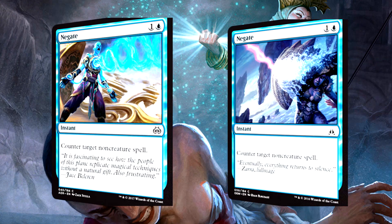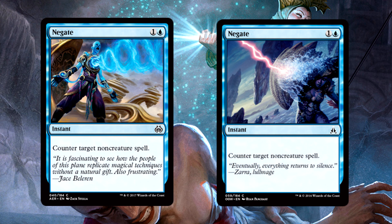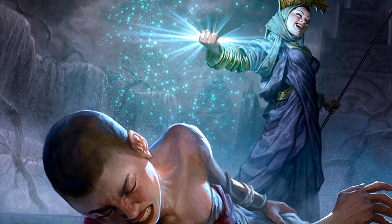Negate is back, last printed in Oath of the Gatewatch, so at least we know Negate is going to be in standard for an additional year. Besides the obvious sideboard play in standard, Negate is also going to be a sideboard card in limited. I know vehicles are non-creatures so that makes it a bit wider, but it's still risky to run main deck game one — it could easily be a dead card in your hand. Especially in this limited format that looks very board dependent. Negate is great for the sideboard, and that's where it should stay. Never pick this in the first 8 to 10 picks in a pack unless there's literally nothing else for you.